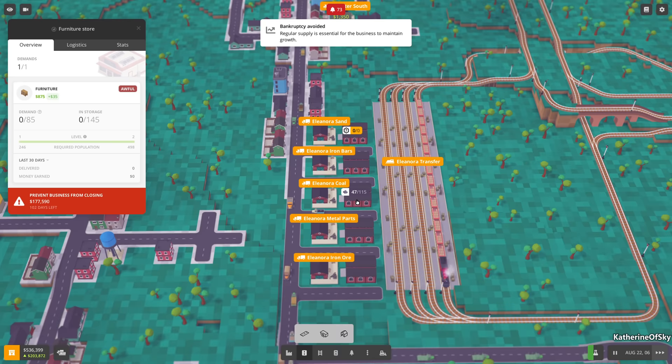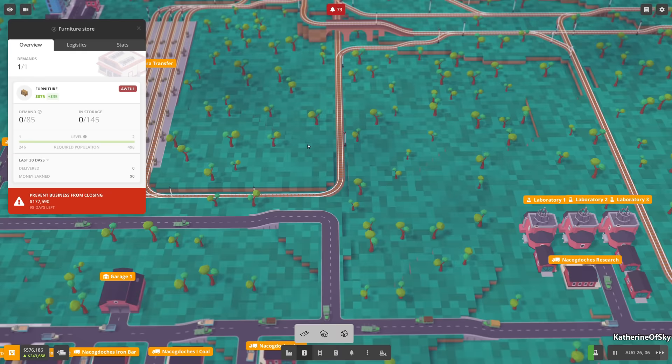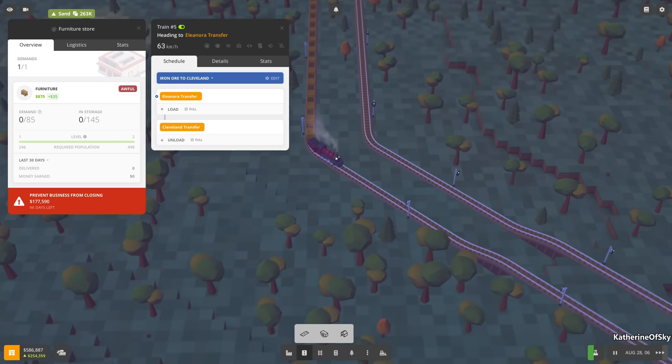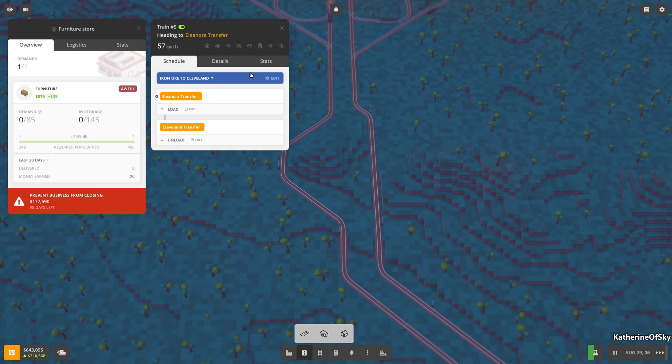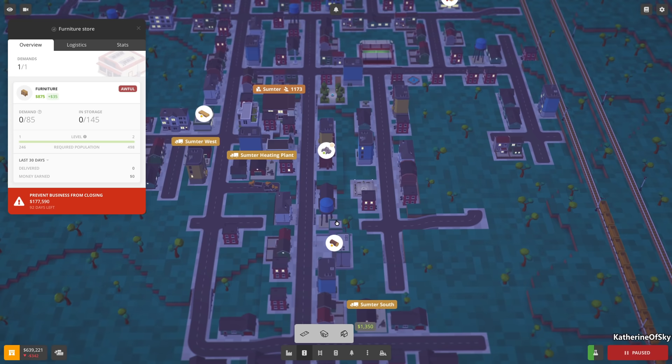We're nowhere near completing this - 37 of 135 - because of a lack of planks. What's going on with train five? It's taking iron ore to Cleveland - it says money earned, so why does it show as unprofitable? This business has too much coal. Let's pause a minute.